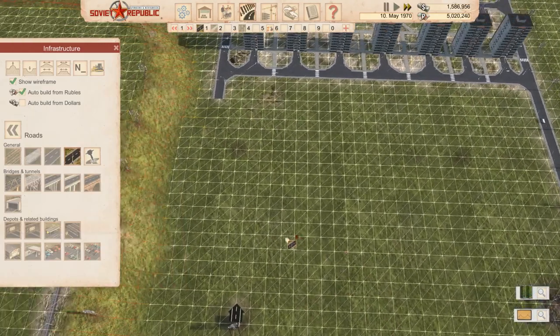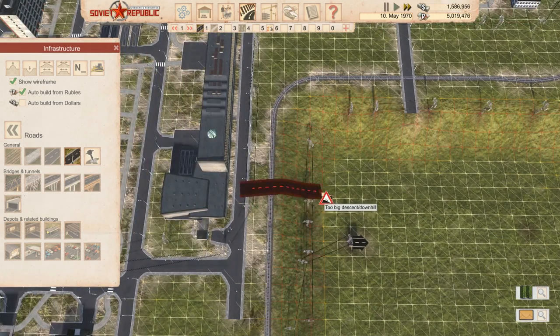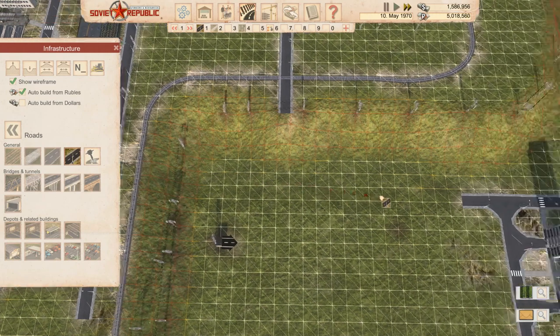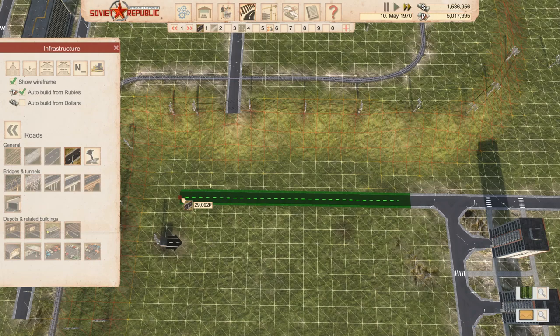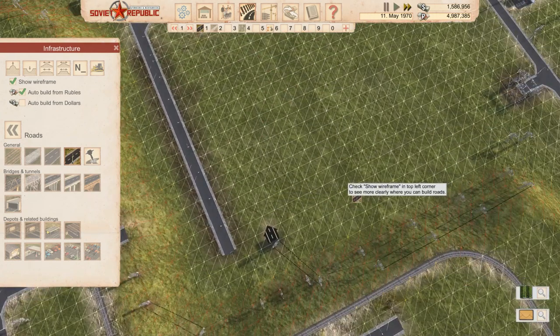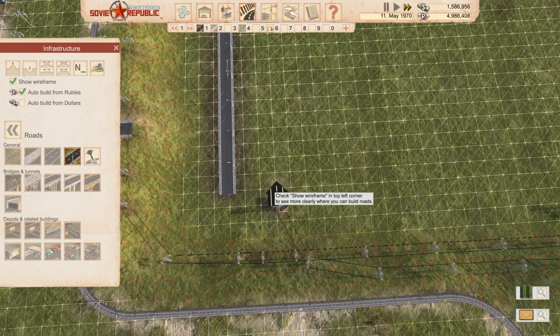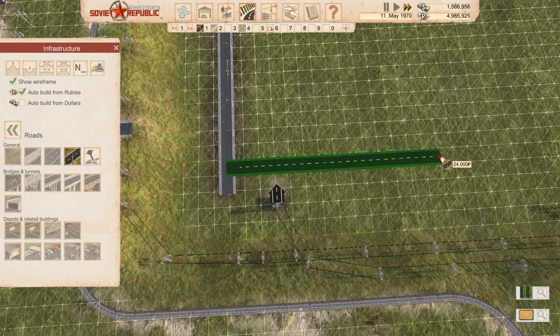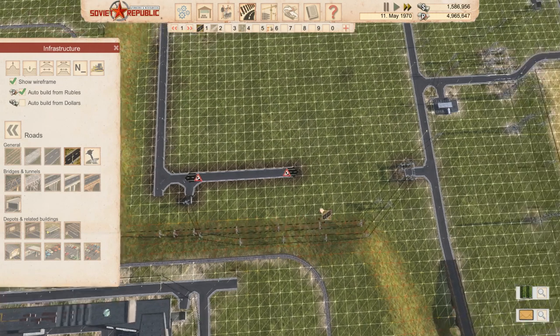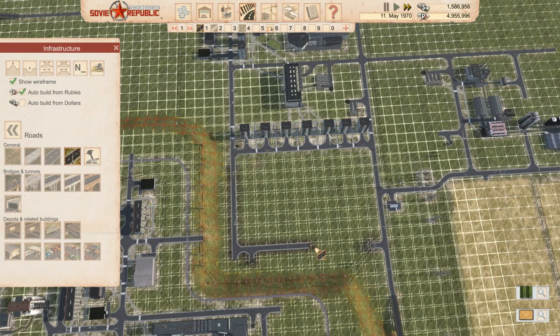We might even do something like that later on - we'd probably need a bridge. It would be nice if it would automatically put a bridge in where it's needed, but that's fine. We're probably going to need a fire station down here at some point. That's fine like that for now. We might join that up there.